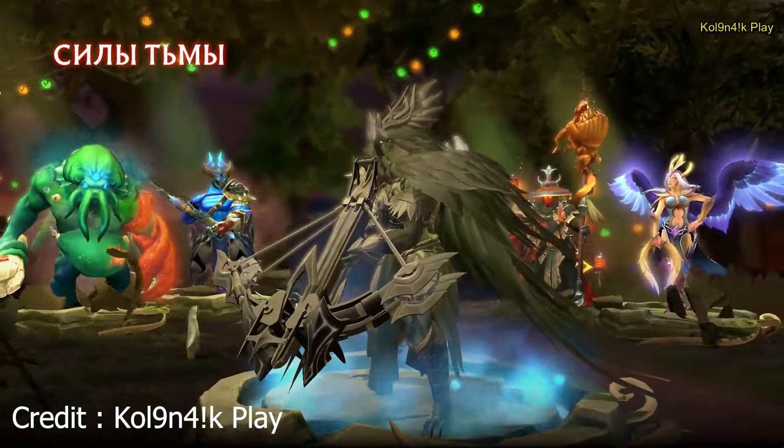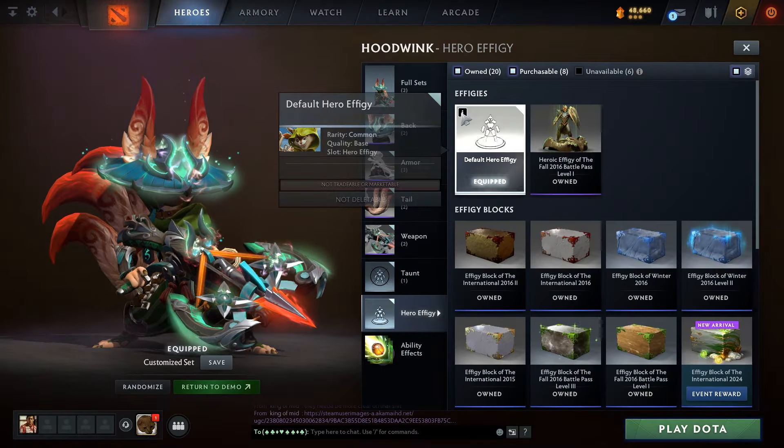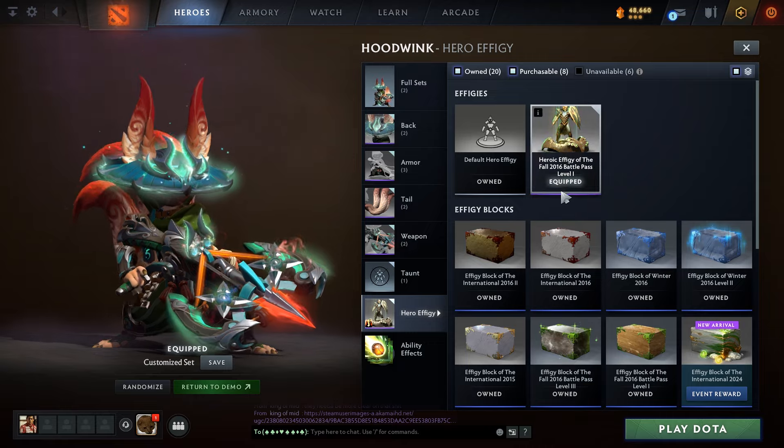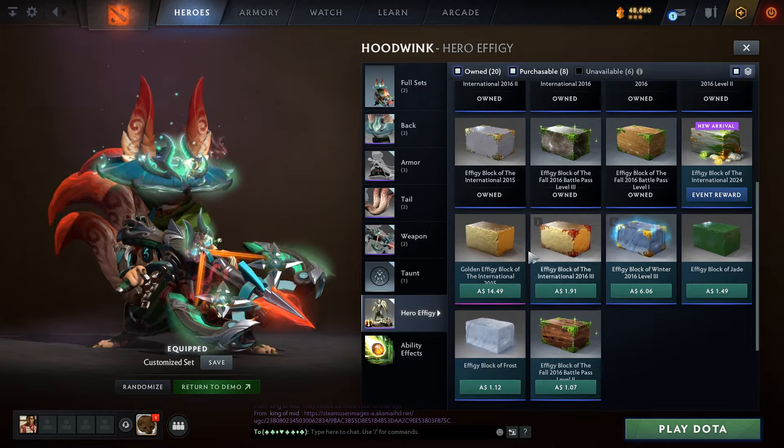If you have a cool effigy that you've owned for a long time — like this one for example — you can now only use it in games that you are playing Hoodwink. For every other game, you have to use a default effigy of the hero you're playing. This is not an upgrade, this is a downgrade, and it fucking sucks.